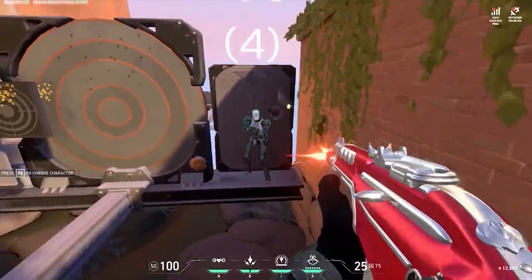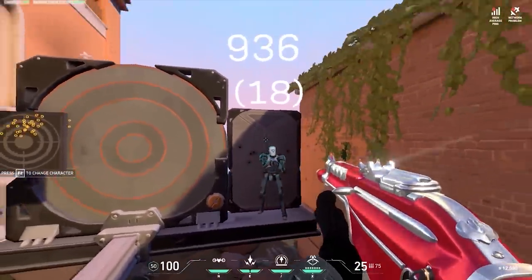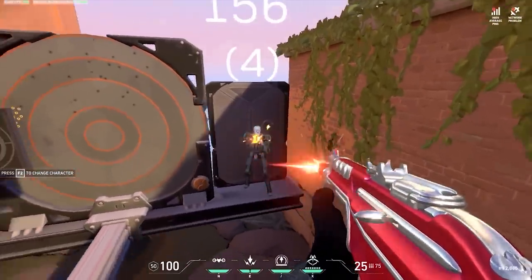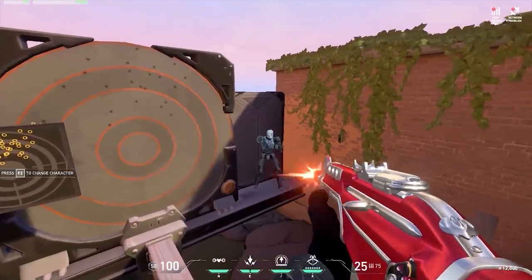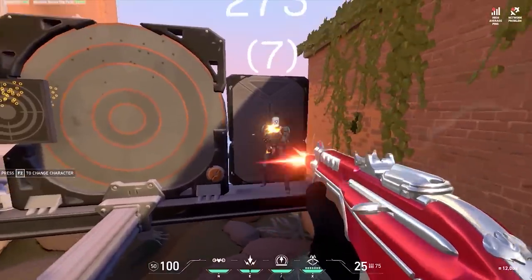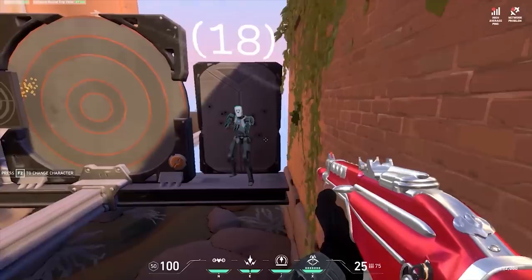We can also look at the other extreme: point blank against an opponent. You can spray and even run while doing so and the bullets are still relatively accurate. This is because you are so close to the opponent that there isn't enough distance to give the bullets time to spread away from the gun's barrel and become inaccurate.